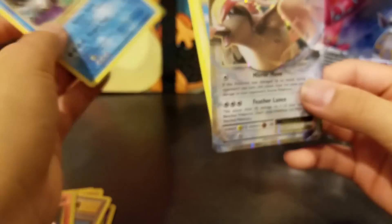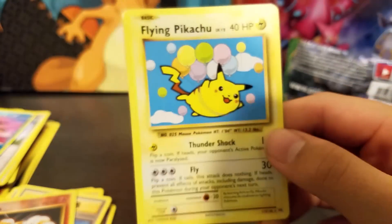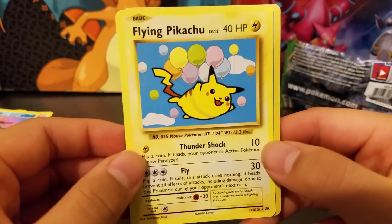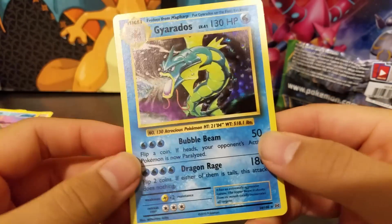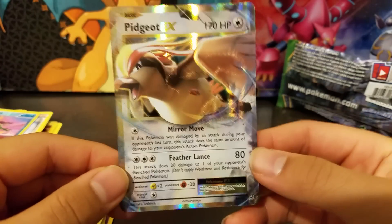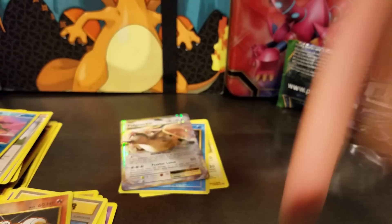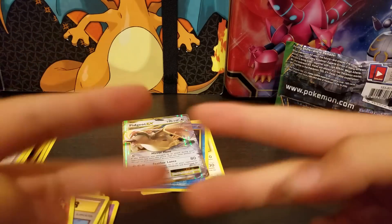Let's do the recap right now. The first notable card we got is the Flying Pikachu Secret Rare, a Gyarados Holo — don't have that, so that's cool — and a Pidgeot EX. Please smash the like, hit the bell, and if you're new to the channel please subscribe for more videos. Peace out.